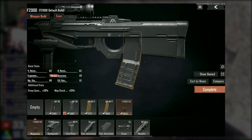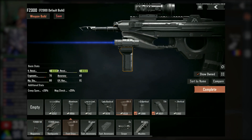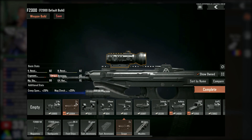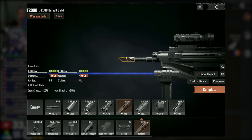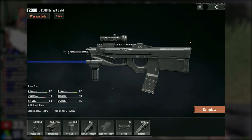Here's the build: 50 round mag, F2000 improved handguard, RKO foregrip, blue laser, any scope you want — I suggest anything between 2x to 3.5x zoom — and AR universal muzzle. You don't really need to spend extra to kill players with this gun, but feel free to grab better attachments at extra cost. If you're looking for an ultra budget gun that slaps, check this out.